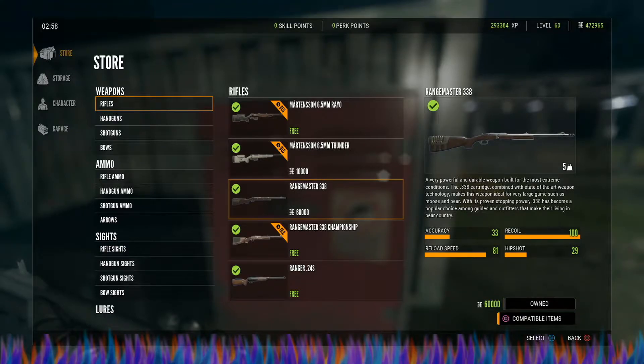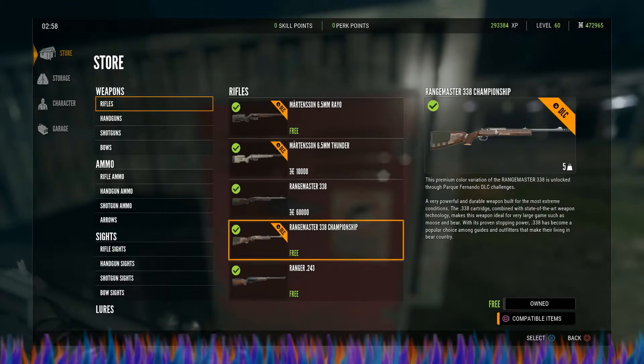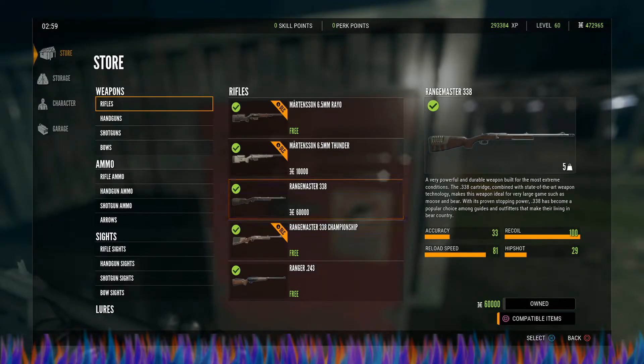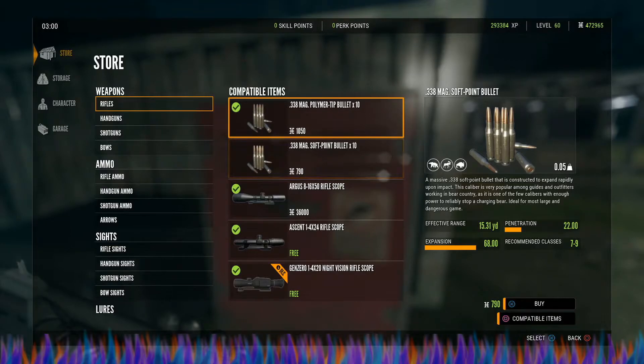The Range Master 338 weighs five units, so it is a beefy boy. This gun has an accuracy of 33, recoil of 100, reload speed of 81, and hip shot of 29.